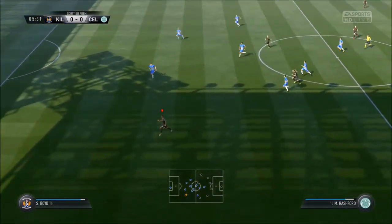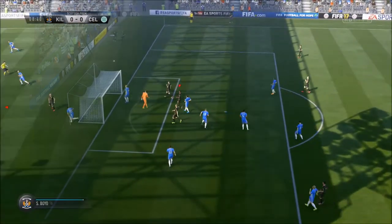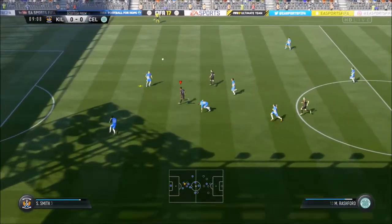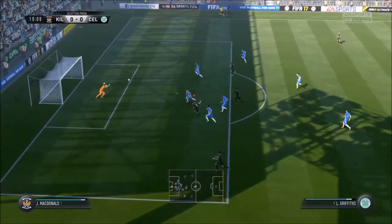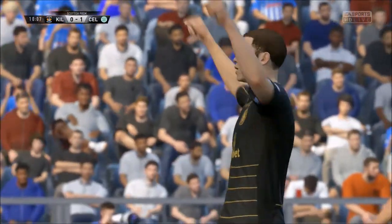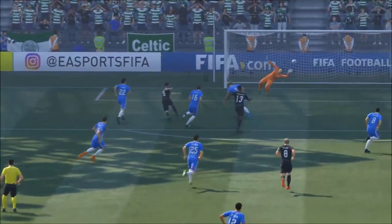Let's get into this game and get 3 points on the board. Nice quick attacking play out to Marcus Rashford — he's got a chance to run at the Kilmarnock defence into the middle. Good press by Lee Griffiths to put that ball to Rashford. He gives it back to Griffiths and he smashes it home. Perfect finish by Griffiths — pressing the ball at the back, Rashford lays it off and Griffiths lashes it home for 1-0.